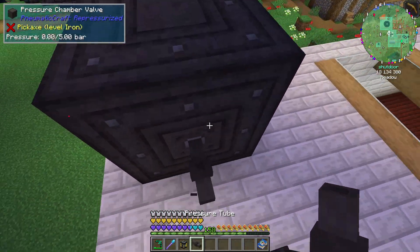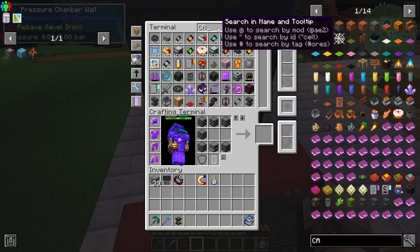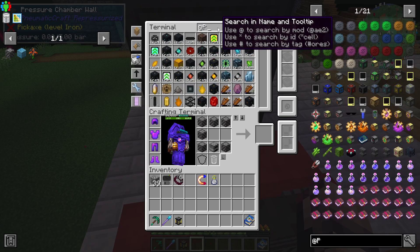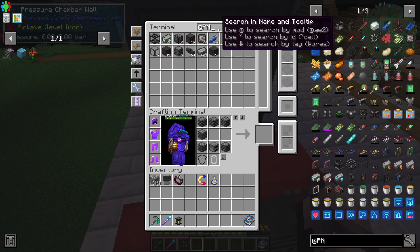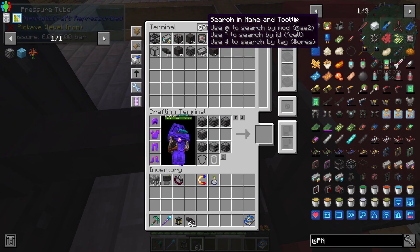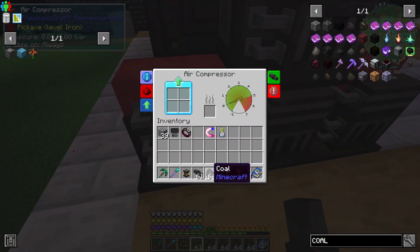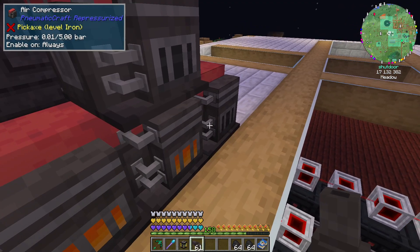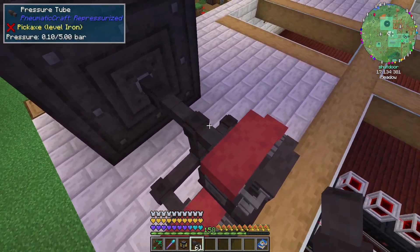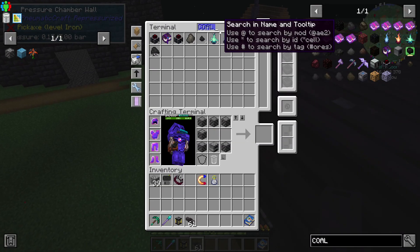Do we really need this right now? No, not really. We got a decent chunk of compressed iron, but we will need more, most likely. Let's see — pneumatic craft. There we go. I was looking for pressure tubes. We're just going to grab coal this time — one, two, three, four. The reason I want to grab four of these is because I want to be able to actually show you guys how we're doing this.